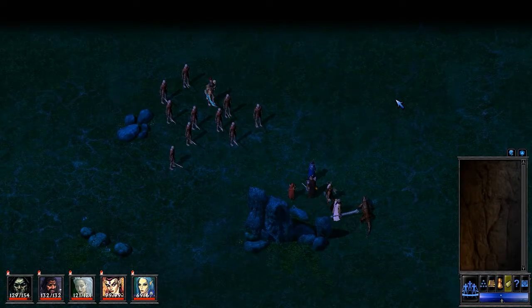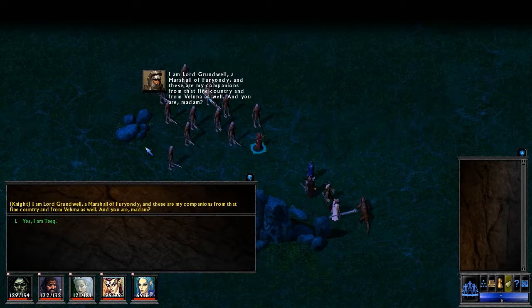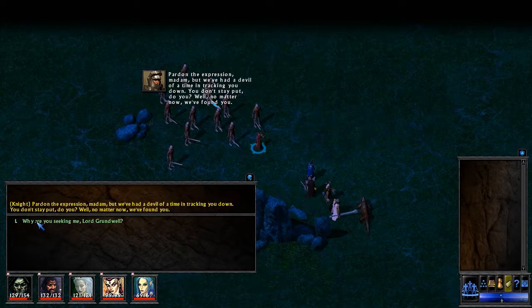We've been running around back and forth between the two towns for a while, and this just occurred. We have a knight and quite a few retainers. A large mail-clad knight in a white surcoat calls out: 'Hail and well met, madam. Would you be Teak?' 'Who would like to know?' 'I am Lord Grundwell, a Marshal of Firiondi, and these are my companions from that fine country and from Valuna as well. And you are, madam?' 'Yes, I am Teak.'